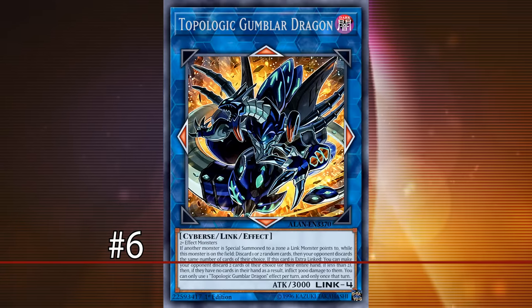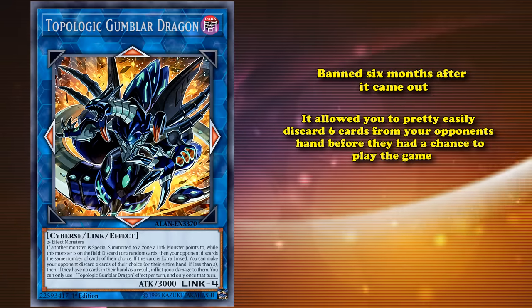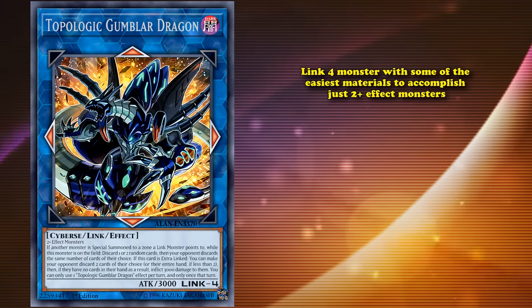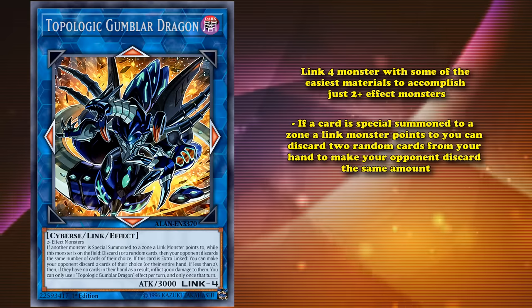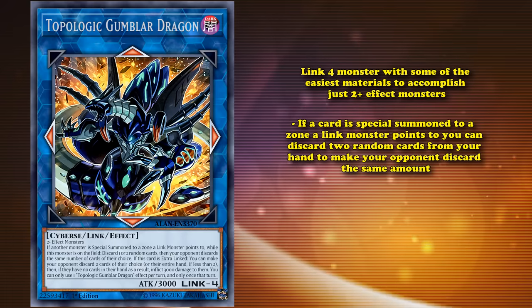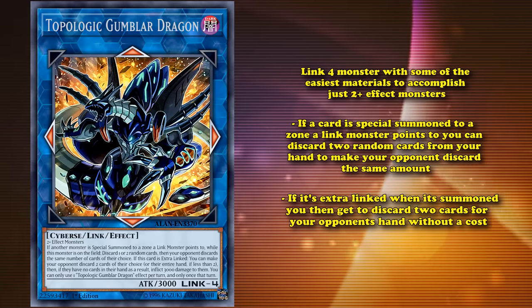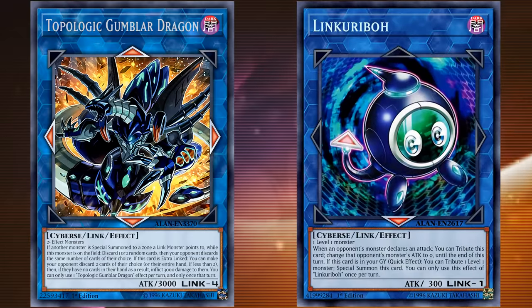At number 6, we have Topologic Gumblar Dragon, banned 6 months after it came out. This card allowed you to pretty easily discard 6 cards from your opponent's hand before they had a chance to play the game. It's a Link 4 monster with easy materials — just 2 or more effect monsters — and has 2 field effects. One: if a card is special summoned to a zone a Link monster points to, you discard 2 random cards from your hand to make your opponent discard the same amount. Two: if it's extra linked when summoned, you discard 2 cards from your opponent's hand without a cost.